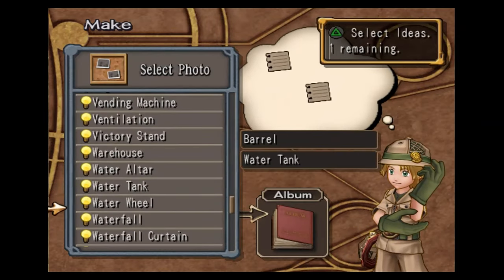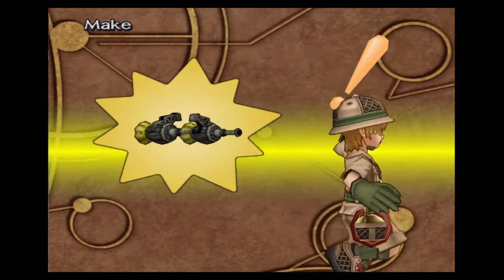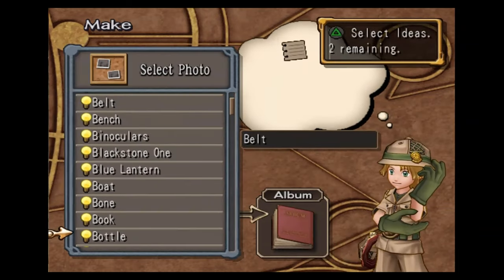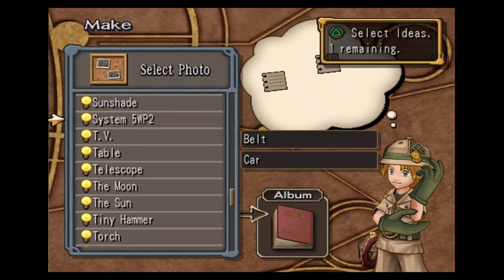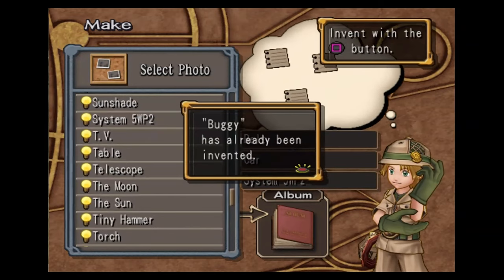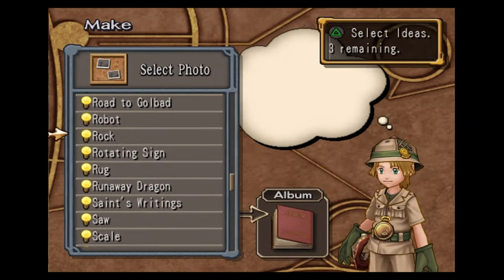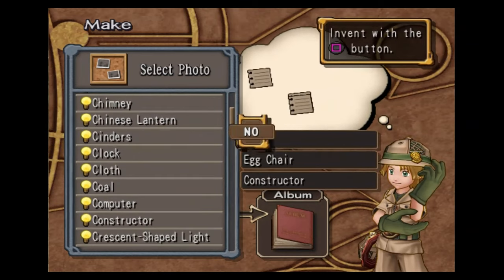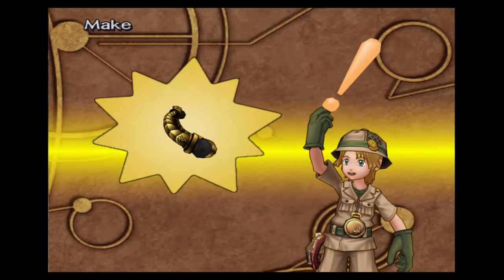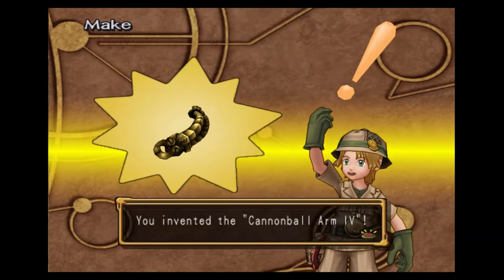Barrel, water tank, and waterfall — this will make you the barrel cannon three. Belt, car, and the system five WP2 — we've already made this, it's the buggy, basically the motorcycle leg, it's very quick. Rock, egg chair, and constructor — this will get you the cannonball arm four, the ultimate cannonball arm, though still not particularly good.